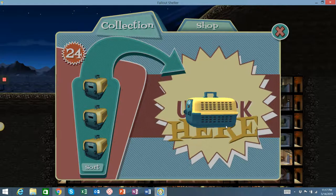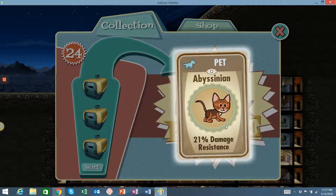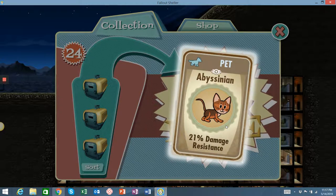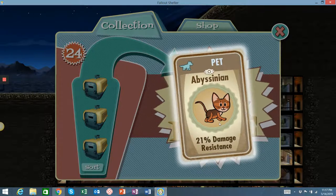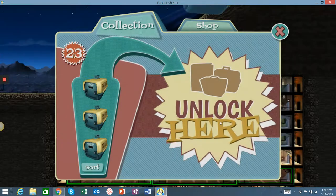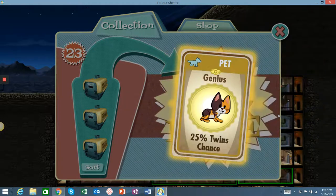What have we got here? The Abyssinian, 21% damage resistance — I like these. These are good ones to throw on somebody when you're throwing them out to the wasteland. Throw 25 Stimpaks and 25 radpaks on them, throw one of these kitties. I've got a lot of damage resistance — it comes from the parrots too. Whoa, what is that? That is cool. This is new, brand new, another legendary one.